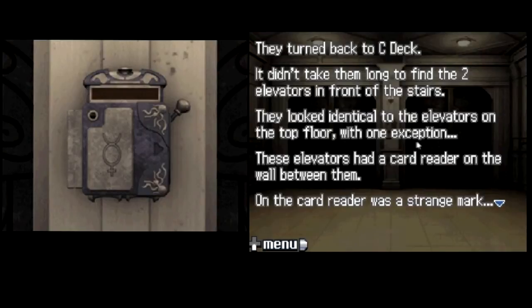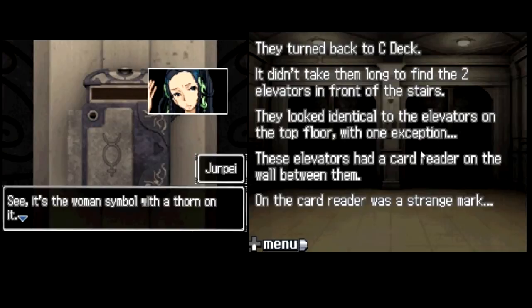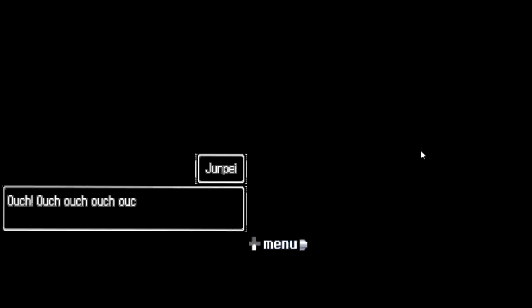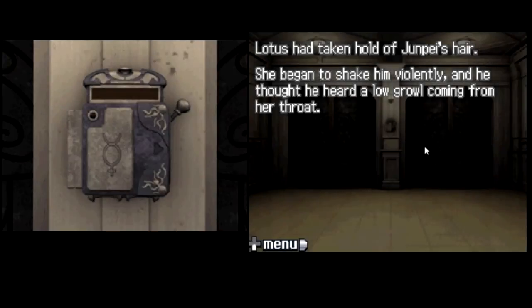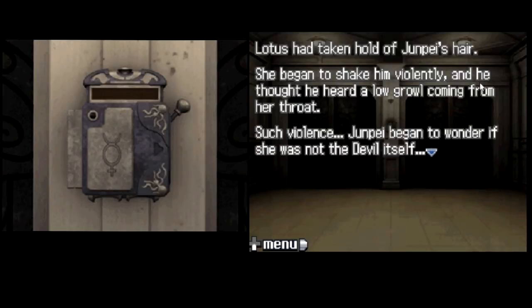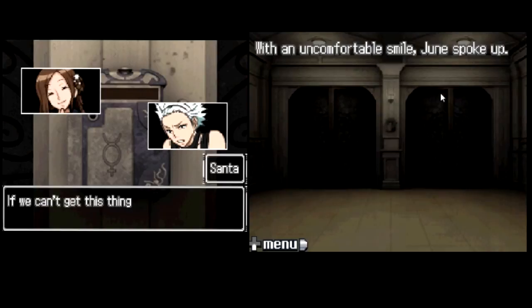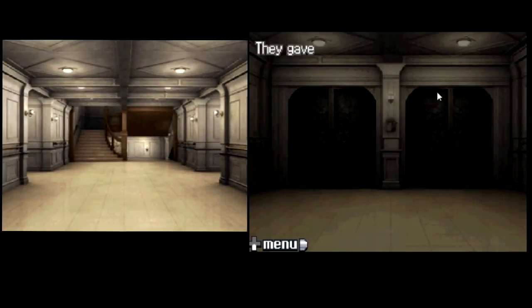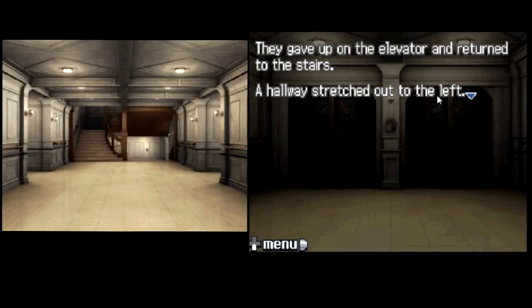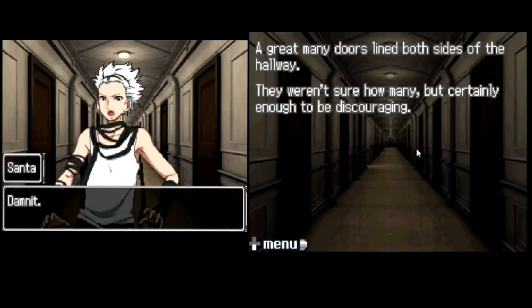Is that dead? Because it's blue? On the card reader runs a strange mark. I'm guessing that's another planet symbol. It's the woman's symbol with a thorn on it. That's a mercury symbol — the thorn symbolizes the wings on Hermes' staff. Hermes, whatever. If we can't get this thing to work, these elevators aren't going anywhere. In other words, we need a key card with the mercury symbol on it. Probably. They gave up on the elevator and returned to the stairs. A hallway stretched to the left, with a great many doors lining both sides. They weren't sure how many, but certainly enough to be discouraging.